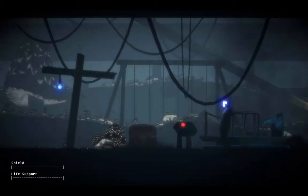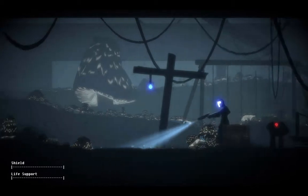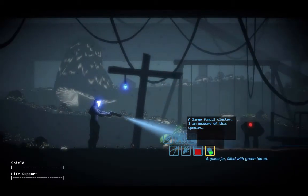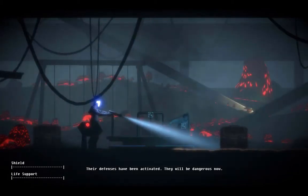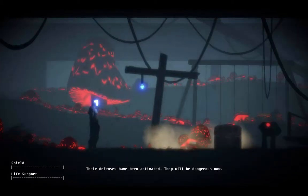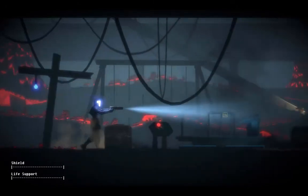We can't solve any of these tests until we solve all the tests downstairs. And to do that, we're going to need to antagonize some fungus. So now if I run past it, it puffs out an acid. And I can also just shoot it.